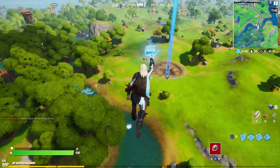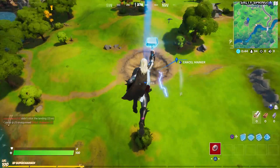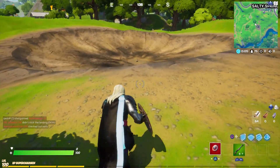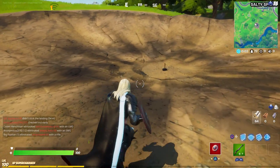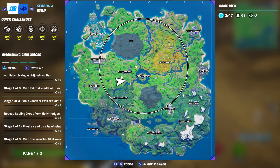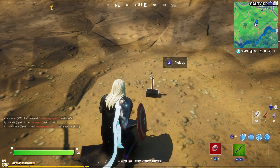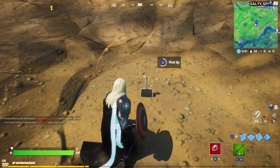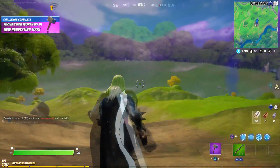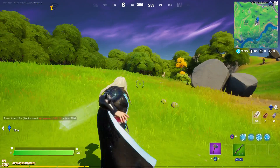We're going to go down to the hammer and pick it up. I'll land over here so I don't get bamboozled. I've got Captain America's pickaxe out right now, but here is Mjolnir right in the center of the crater — there's the prompt to pick it up. This is the exact location on your mini map; just hold square to pick it up.